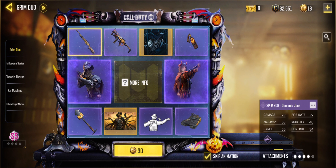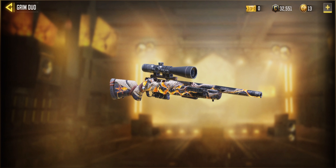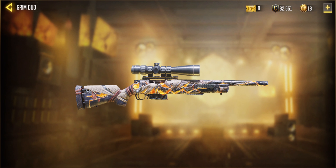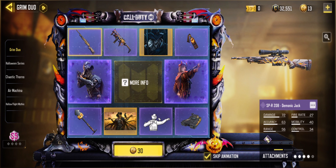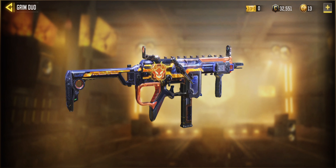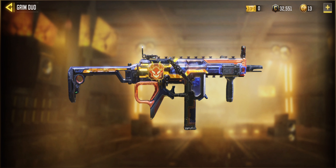Then for the guns, we have the SPR 208 Demonic Jack — a really nice epic skin with moving lava inside of it, really nice to grab. Then we have the MX9 Demonic Jack, also in the same skin as the SPR, with a devil sticker on the side of the gun.